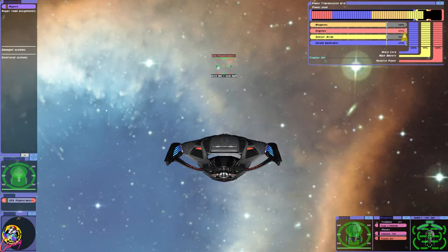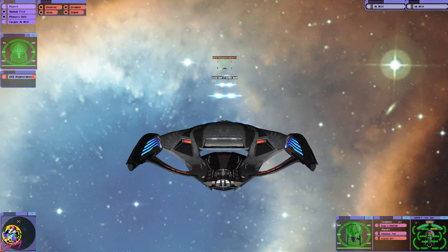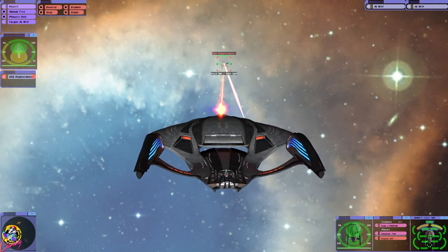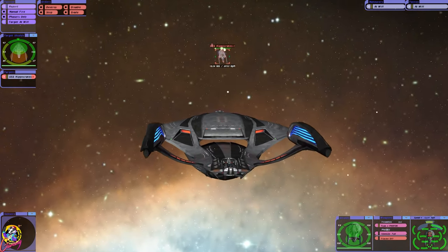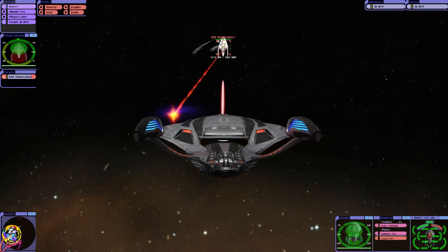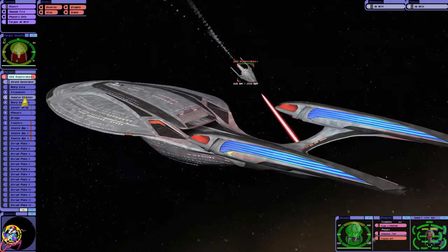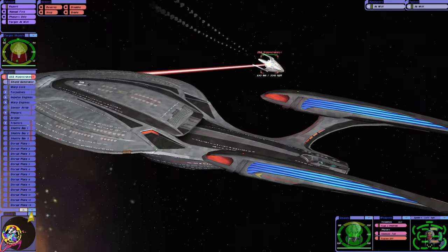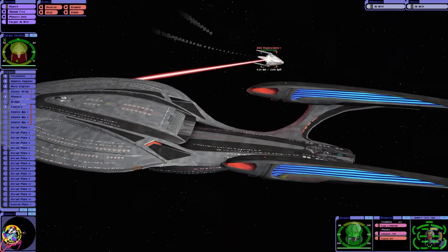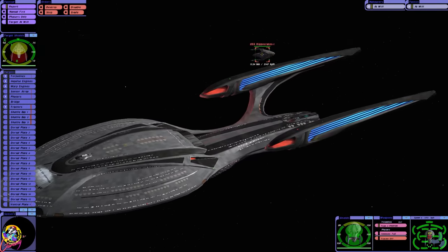How can we fail with Admiral Shelby on board? Wow, look at that — that's some serious hull plating. That explains a lot actually, because our shields were a mess for most of that match yet our hull held up pretty well.